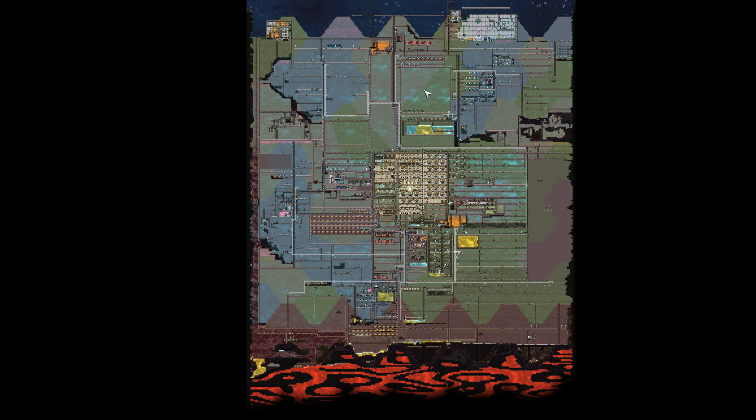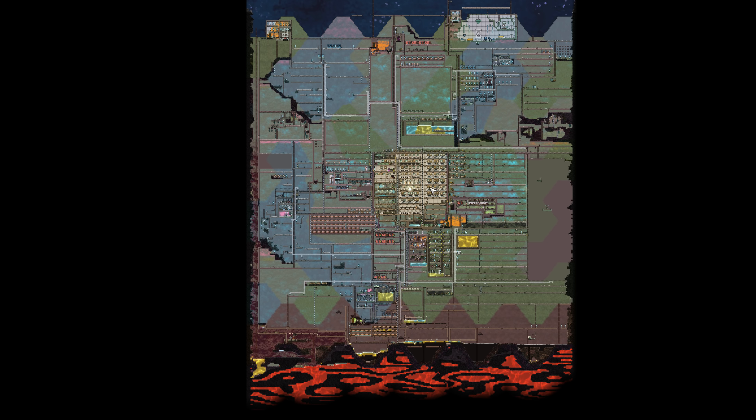Generally the map is cold — the base is even a bit cold. So we have the reverse problem of most people, where their base kind of overheats, but ours is pretty stable. We'll be able to condition the air in this new oxygen room and get it to a nice temperature before we send it into the base.